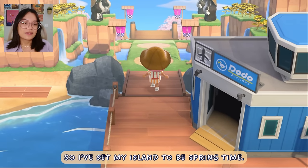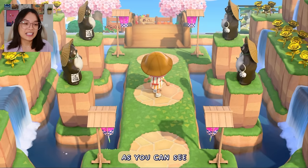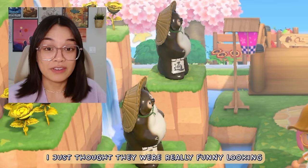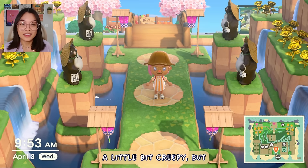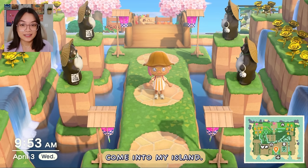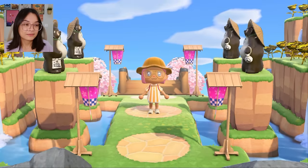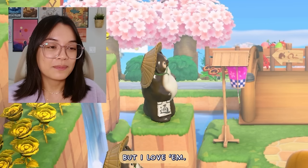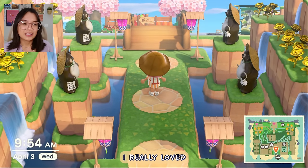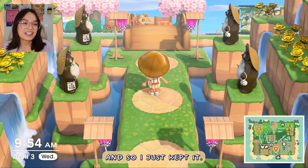I've set my island to be springtime — I just thought it was really beautiful. Here's the entrance. As you can see, we are surrounded by the tanuki statues, the raccoon dog statues. I thought they were really funny looking and a little bit creepy, but they are kind of like the guardians that watch over and make sure that none of the bad spirits come into my island. This was kind of an early build for me — I really loved the very dramatic entrance with the waterfalls and all of the gold roses, so I just kept it.